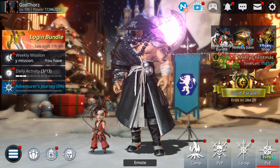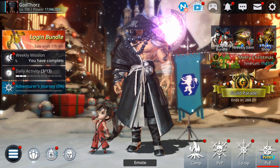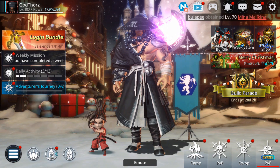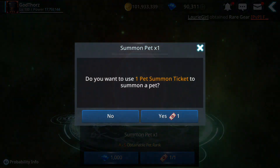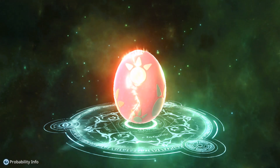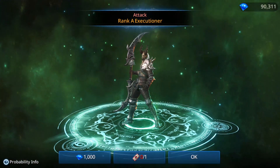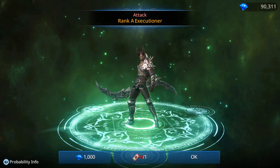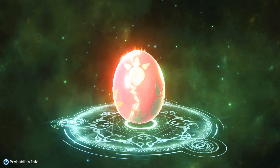We're also going to see if it's worth it now to spend gems on pets, because now the chance is doubled — instead of 5%, now it's 10% for the S pets. So let's see if that is true. I also have one free ticket, so let's spend some gems and get started.